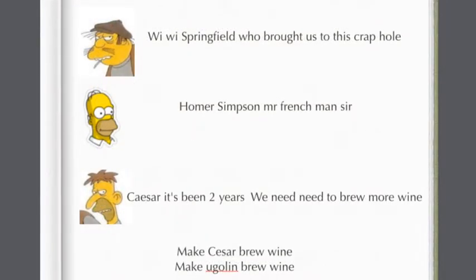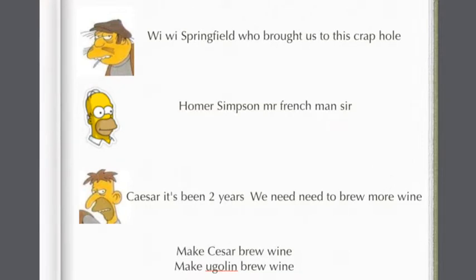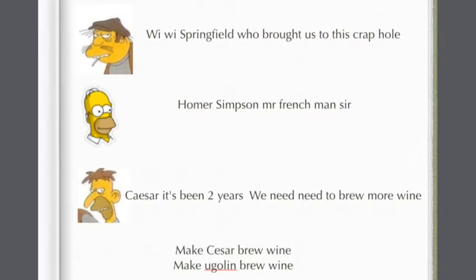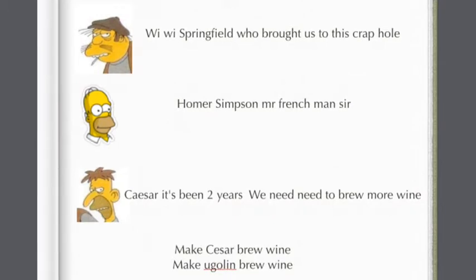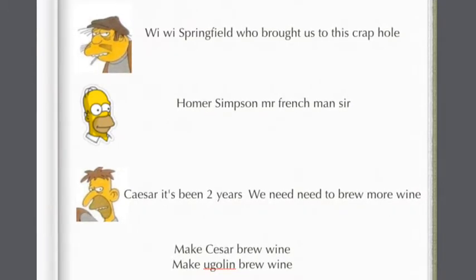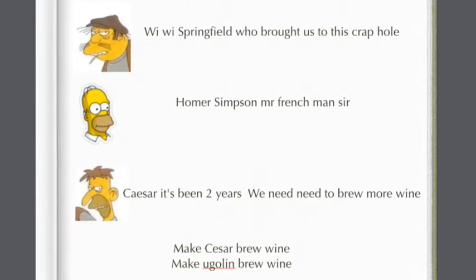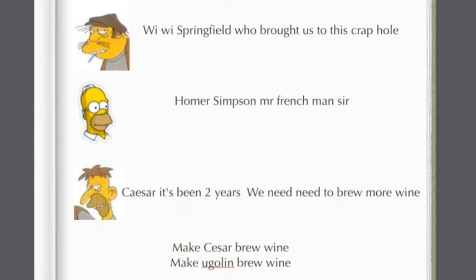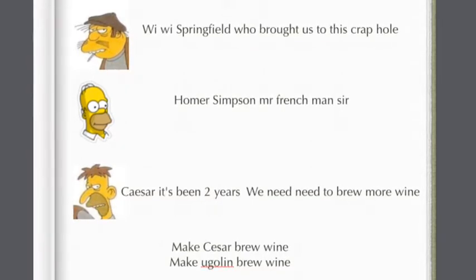After Chateau Mansion is built — which should take 24 hours — we have Caesar's dialogue. Caesar says: 'Wee-wee, Springfield — who brought us to this crap hall?' Reply: 'Homer Simpson, Mr. Frenchman, sir.' Caesar says: 'It's been two years. We need to brew more wine.' Then we just have Caesar brew wine and Oglin brew wine tasks. There could be more dialogue between Homer and Caesar — something funny like Homer calling him 'Mr. Frenchman' while Caesar corrects him saying 'My name is Caesar.'